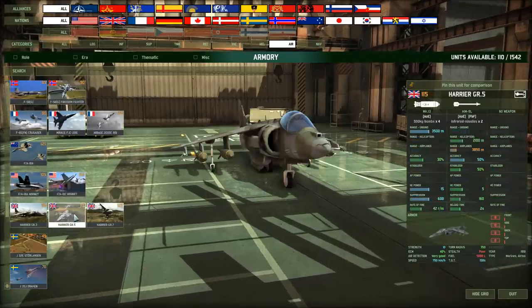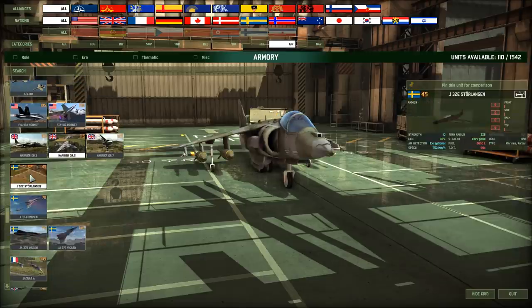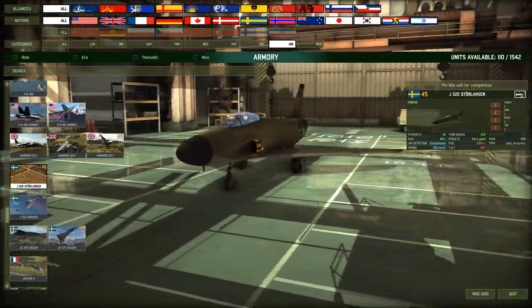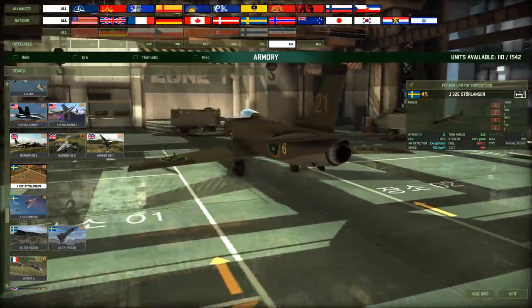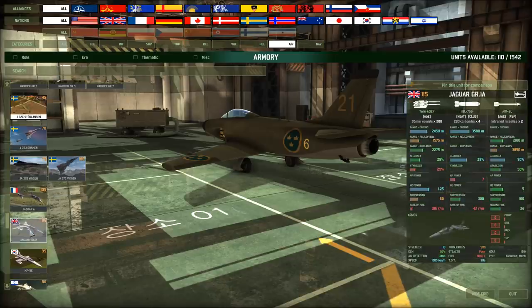Somehow they stripped the gun off some of these Harriers — the GR5 and the 7. One comes with a laser-guided bomb, the other with just retarded bombs. I'm going to have to test this aircraft out: the J-32E Lansen. No weapons. Exceptional air detection. Speed is low, very good stealth. What the hell do you do with it? If any of you has more information on the Lansen, let me know in the comments.